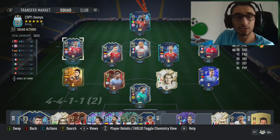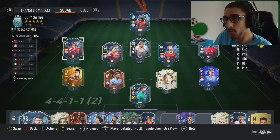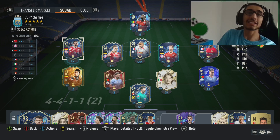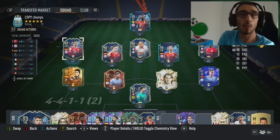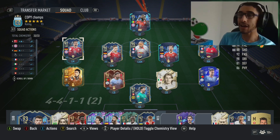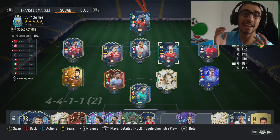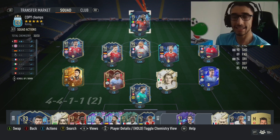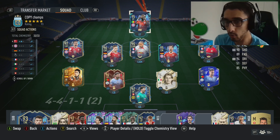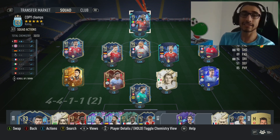Welcome back, guys. Today we're doing 20 and 0 with a Bundesliga team — player reviews all in one video. We went out and picked up Musiala, Kimmich, Goretzka, Diaby, Mane, Koble, and the main man himself, Iniesta Cuckoo. We're cooking player reviews and gameplay today, let's get into it.